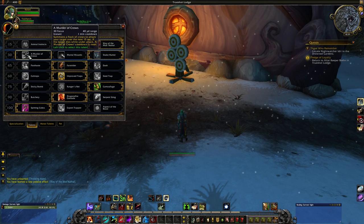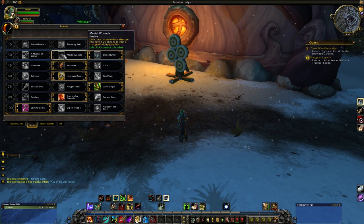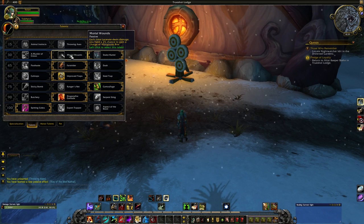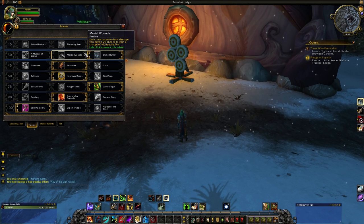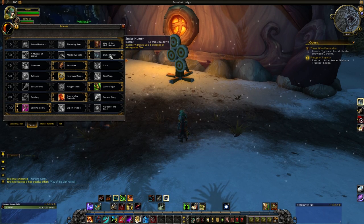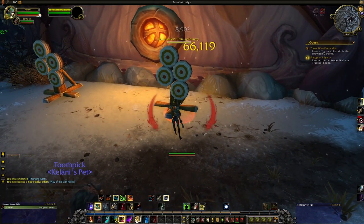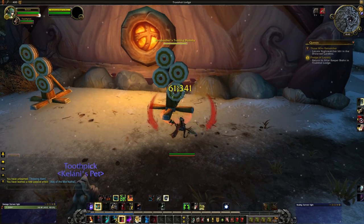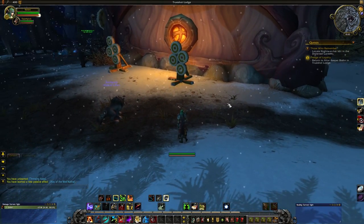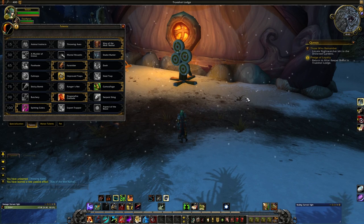We have Murder of Crows: summons a flock of crows to attack your target over 15 seconds, and if the target dies while under attack the cooldown is reset — no real change there. Mortal Wounds: each time Lacerate deals damage, you have a 2% chance to gain a charge of Mongoose Bite, which sounds like a joke — I hope that gets a buff. Snake Hunter instantly grants you 3 charges of Mongoose Bite, so you can Mongoose Bite 3 times in a row without RNG, then 3 more — getting to the maximum Mongoose Fury stacks to deal a lot of damage.